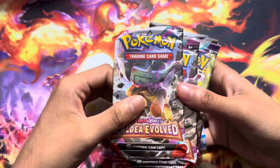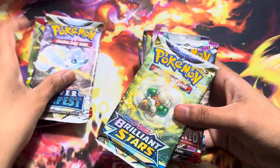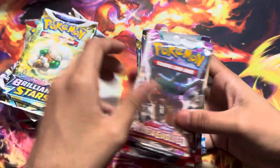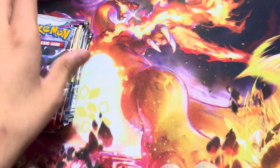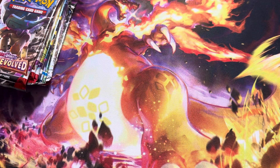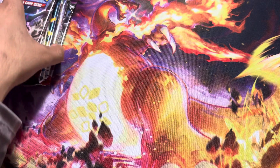So what do we get from here? You get 2 Paldea Evolved, a Scarlet Violet, a Silver Tempest, and a Brilliant Stars. And you get the same set of packs in both — that's actually pretty cool, in my opinion. Getting Paldea Evolved, Scarlet and Violet, Silver Tempest, and Brilliant Stars is pretty good.